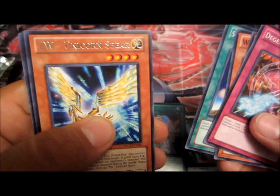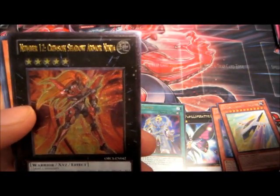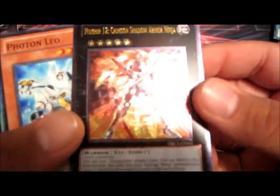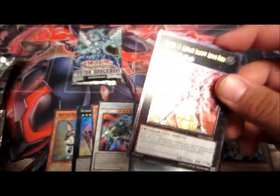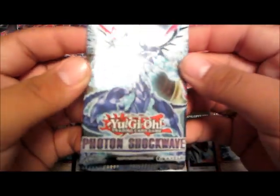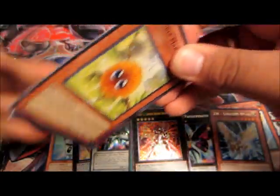A ZW Unicorn Spear and I see an ultimate - and it is a Number 12 Crimson Shadow Armor Ninja! That is awesome, that is sweet! Look at that ultimate Number 12 Crimson Shadow Armor Ninja. Okay, Photon Shockwave pack, come on, see if we get like a Rescue Rabbit or Zenmaines, something cool like that.